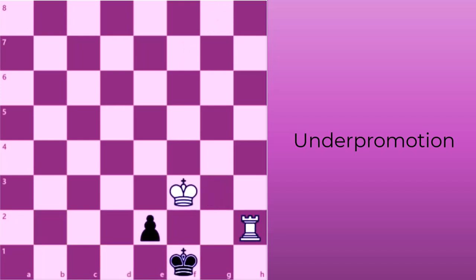Now, in this defensive position for black, white's rook threatens to capture black's pawn. If black promotes to a queen, rook, or bishop, then white's rook checkmates at h1. Instead, black under-promotes to a knight and checks white's king. A rook vs. knight endgame is a theoretical draw, so promoting to a knight in a rook vs. pawn endgame is a good defensive technique to salvage a draw in a losing position.